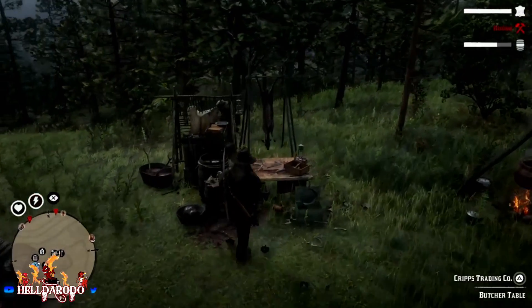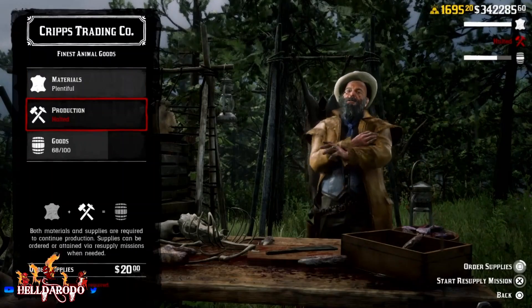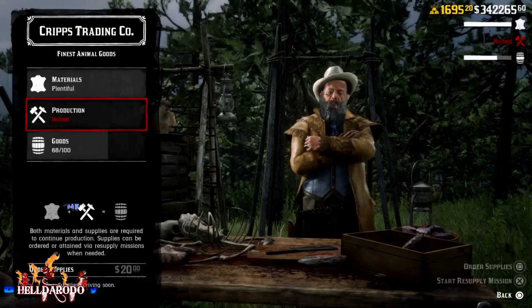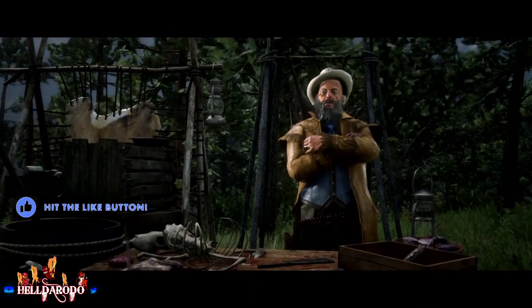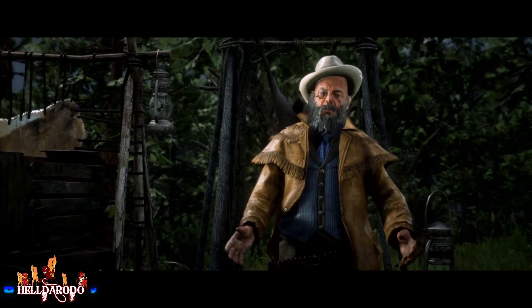First thing you want to do is find the Jeannie Rookie map that shows you where all the legendary animal spawns are. Put your camp real close to it and start a trader mission. On PS4 you want to have your MTU set to 600 to 800 - mine is around 920, it varies depending on your internet.